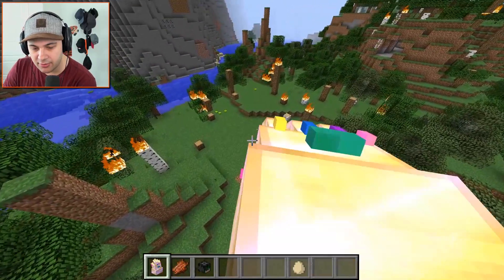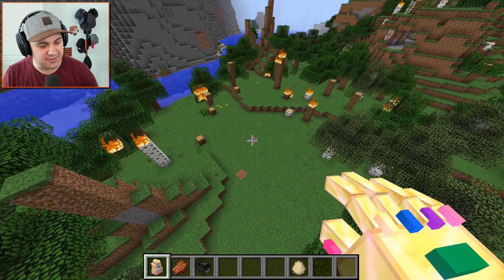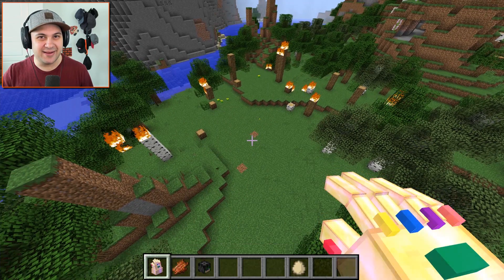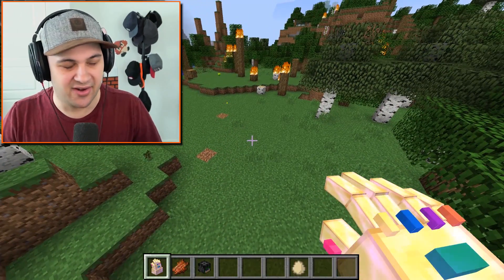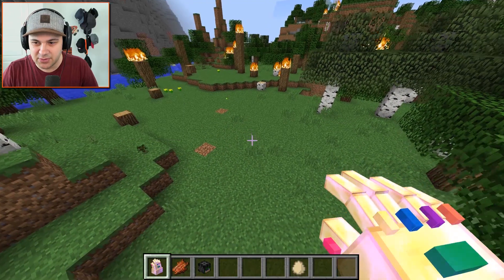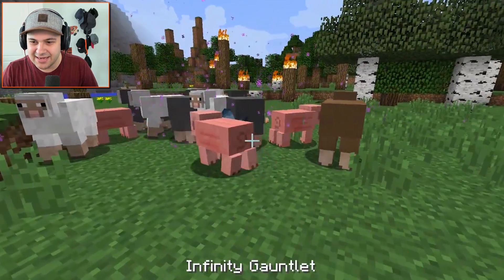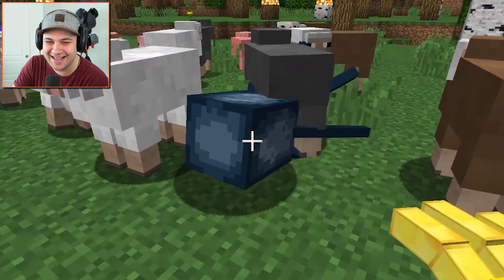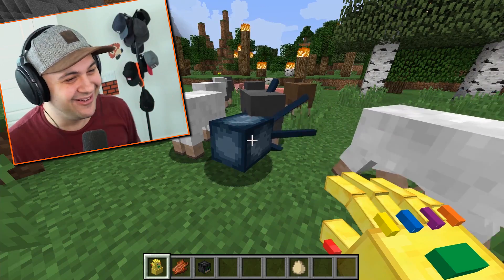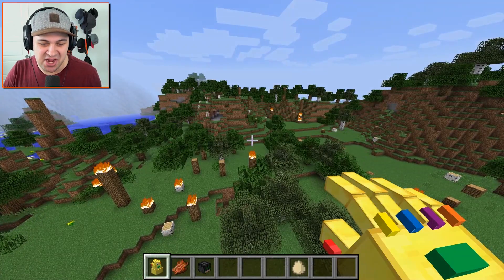Let's spit them out — actually, let's see if holding it releases them all at once. Maybe if I hold shift — nope, that didn't work either. I don't know what it does. Let's release the animals. How did I get a squid — where did the squid come from? I do not know where the squid came from, but I'm glad he's here. All right, let's move on to the next gem.